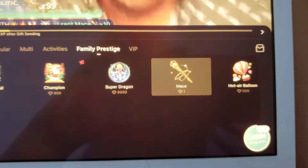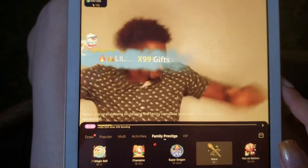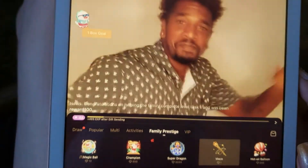There are a lot of gifts on Bego, so if you're not sure what to send, maces are always a good choice. They only cost one diamond each, and they're also what's called a family gift, which lots of broadcasters like.